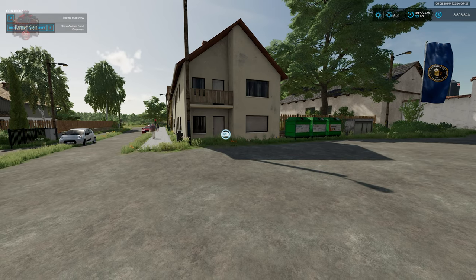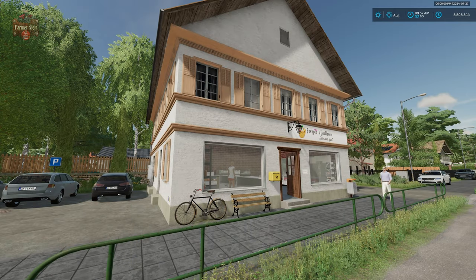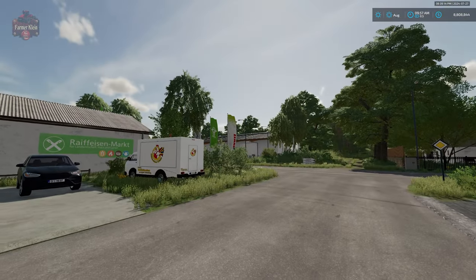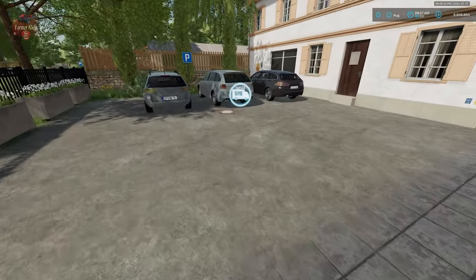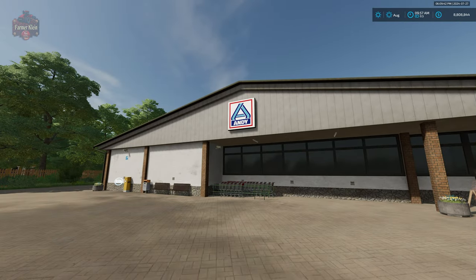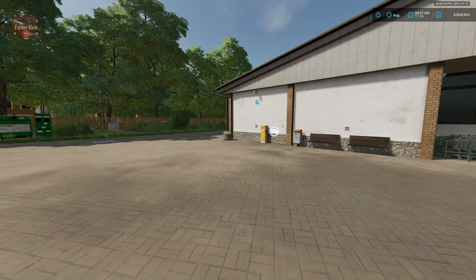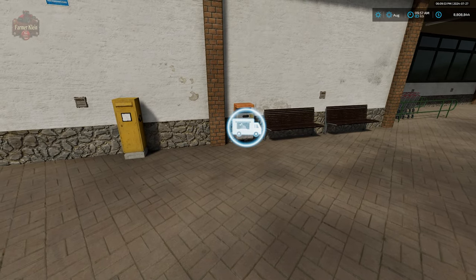We're going to bring our truck, set it here, open up the side door, turn it on, and we'll start to slowly sell our chickens to our customers, earning a little bit of money per hour. The second location for our chicken truck parking is over here by the village shop, right next to our vehicle shop. And then the third and final location is at Andy's Grocery, where we're going to be able to park it right by the entrance, over the chicken truck icon.